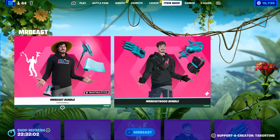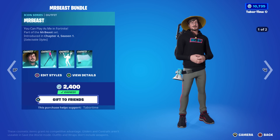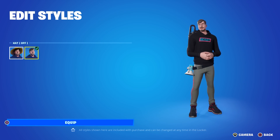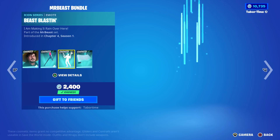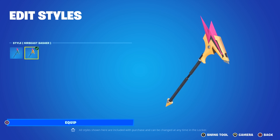In the actual item shop we've got the return of Mr. Beast — a very solid icon series skin. He has two styles: hat on and hat off. Looks pretty good with the proton pack on as well. His pickaxe, emote, and wrap are all pretty solid.